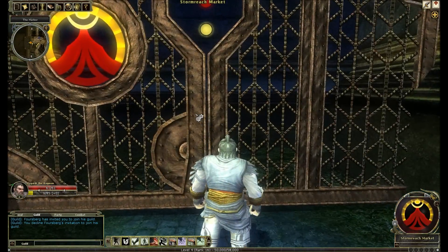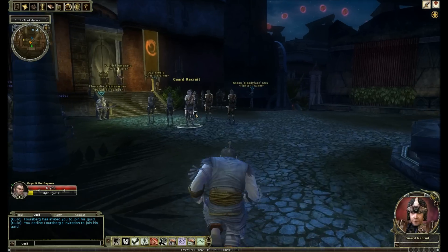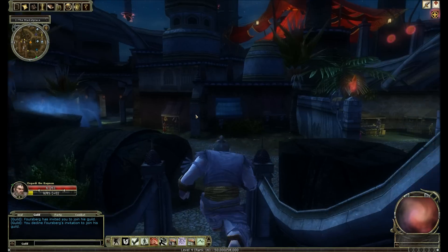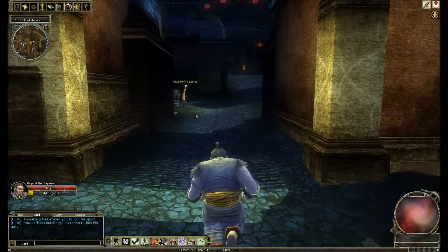If we head into the marketplace, this is where we get into the ones that aren't quite so obvious. We're going to head to an area called The 12, who are like this mysterious bunch of mages who watch over Stormreach.